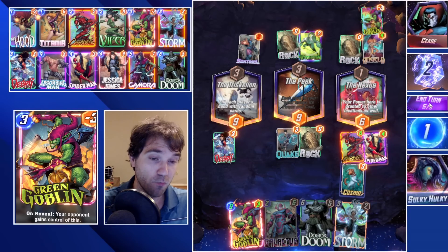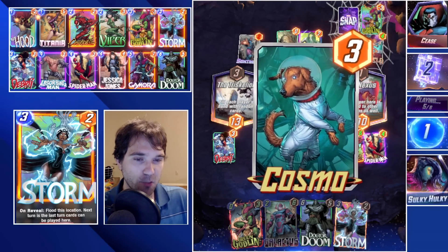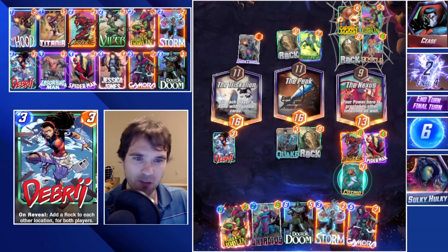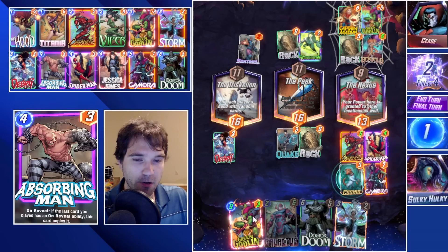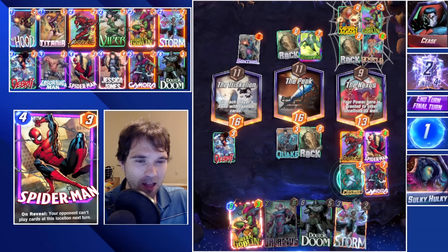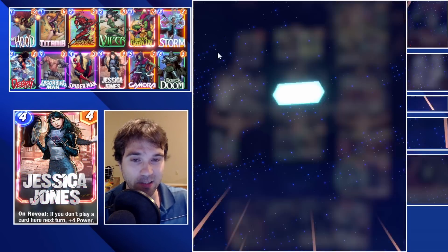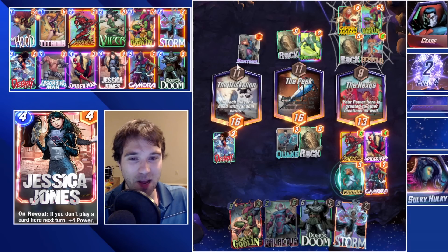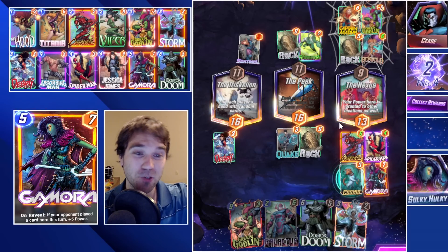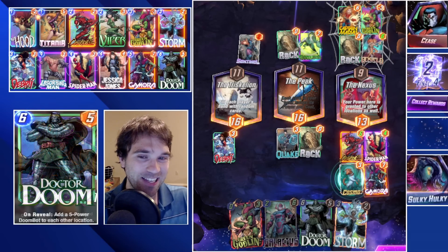They do play a card — we have Spider-Man and Cosmo. Is this a Hobgoblin? No, it's a Captain Marvel. Very interesting that they'd play Captain Marvel and allow it to roam. We could send them a powerful Goblin, but I think we're just going to call it good because we're going to have quite a bit more power than they do in the Nexus. They're going to have to overcome a large power deficit in two lanes — very difficult to do. We force the retreat with the Spider-Man play; they capped it out but had too much junk.